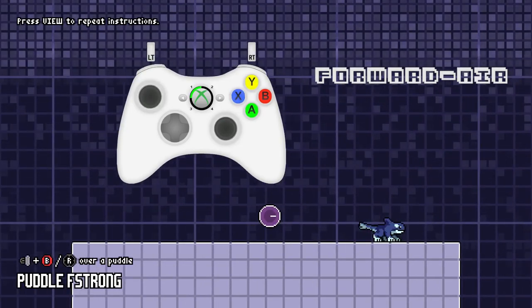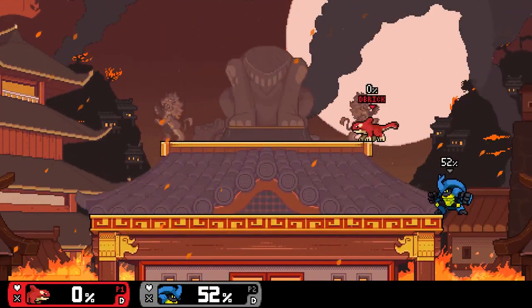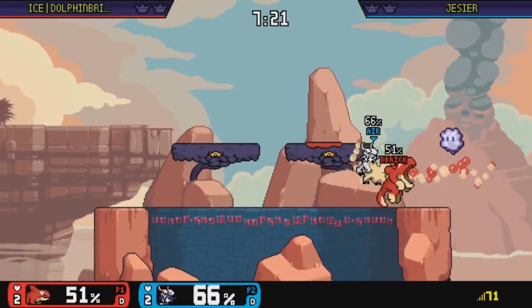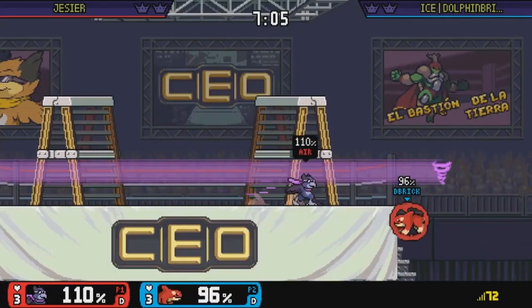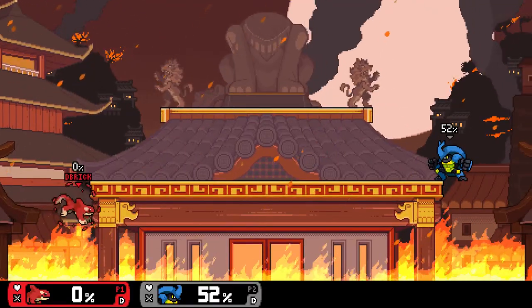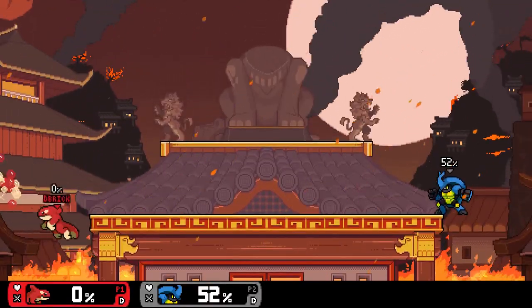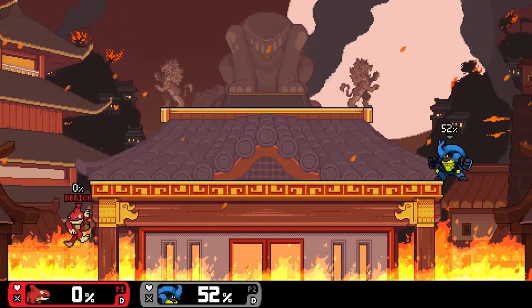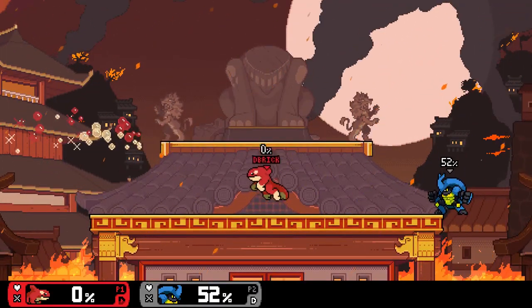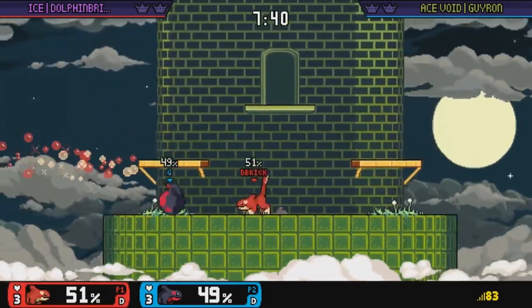You can recover from very high up with this, possibly stealing stage control in the process. The crazy thing about Bubble Butt is that it has a whole flowchart of mixups onto itself — you can go high or low, vary the speed of momentum, use it to stall midair, and mix up double jump and air dodge timings. Not only that, but it's very hard to punish with timing-based methods. If you're moving at max velocity, it's pretty much impossible to parry.